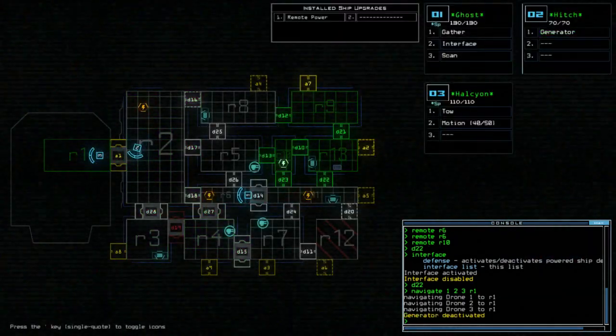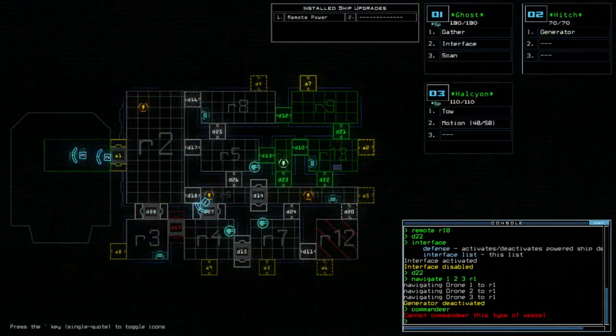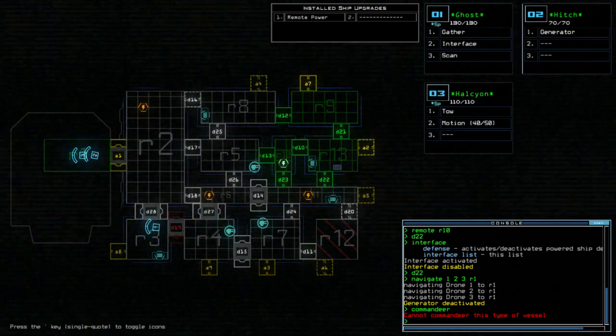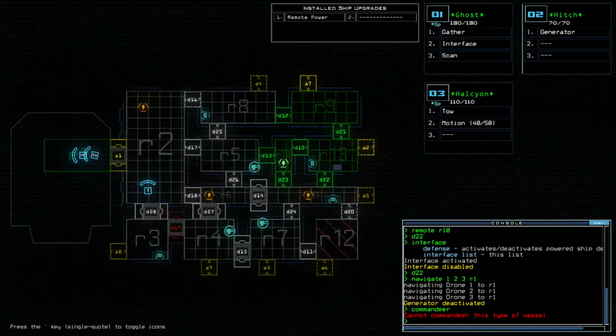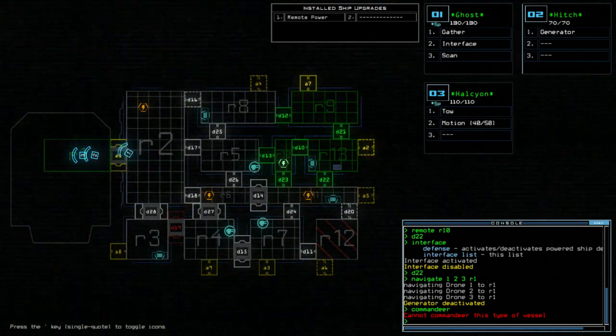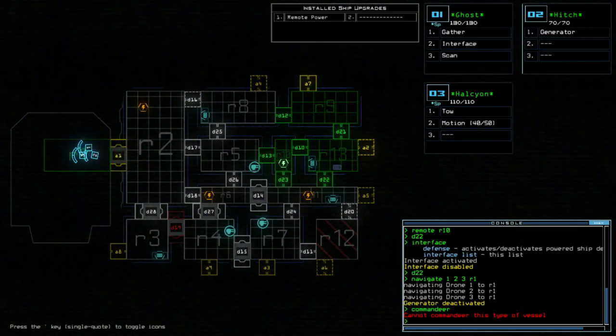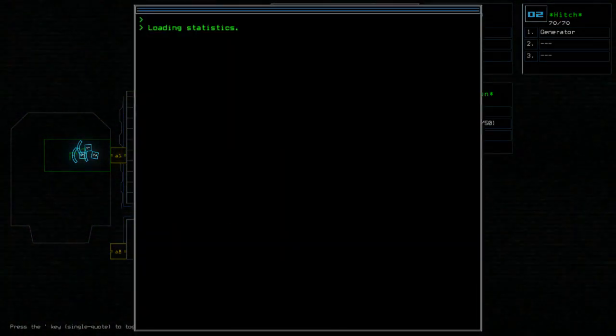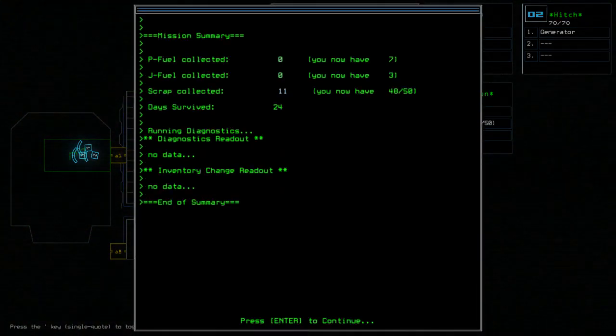Whew, that was tense! I can't commandeer this type of vessel — oh, it's a space station. I didn't get any fuel — it was probably in room 12. Balls. Alright, let's get the hell out of here! That was tense as fuck ladies and gentlemen, but we got 11 scrap, we're back up to 48, and we have survived 24 days.